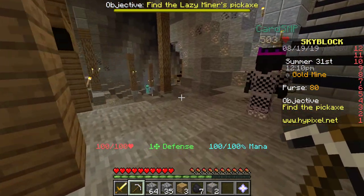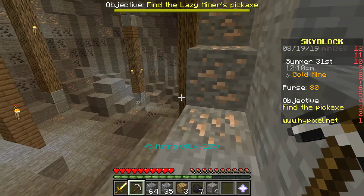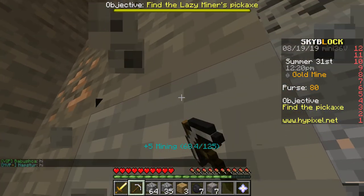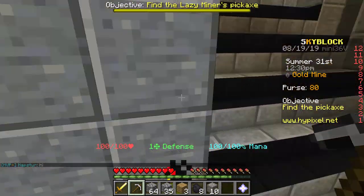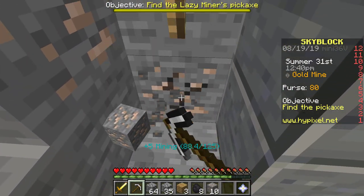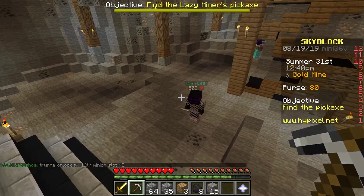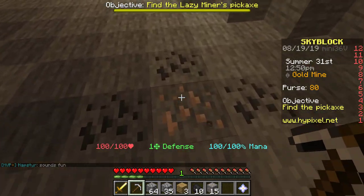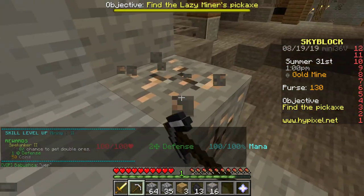This is the gold mine, right? So why isn't there any gold? Is this just iron, or do I have to go down further? This is kind of confusing. But because Hypixel Skyblock is so different, it's very fun but it has a pretty strong learning curve, which is of course a negative thing. But once you get used to it, it should be pretty fun — at least that's what I've heard. I've also seen a few YouTube videos about this, so I kind of know how to start out a bit better than someone joining for the first time.